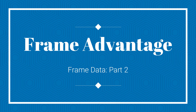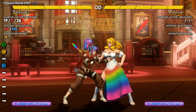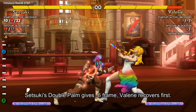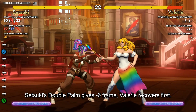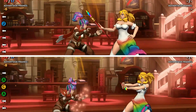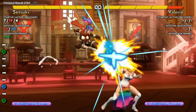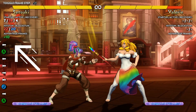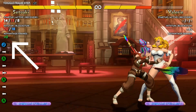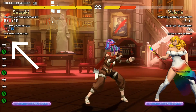Also given in practice is the frame advantage. Frame advantage is, on a hit, how many frames there are between the end of your recovery frames and your opponent's recovery from their stun. A block will always give a lower frame advantage. Frame advantage is given with a positive or negative number — a positive number is how many frames you have to act before your opponent, while a negative number is how many frames your opponent has before you can act.